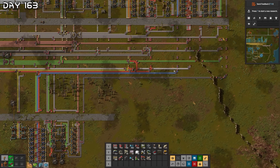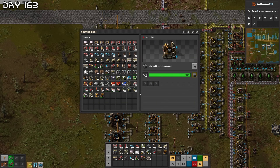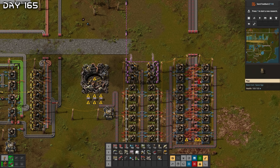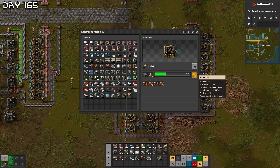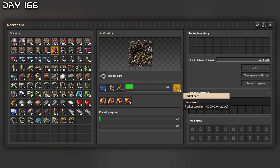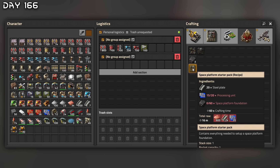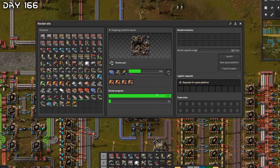Rocket silo — rocket fuel, how do we make that? We need solid fuel and light oil. We have a bunch of petroleum so this should work. Rocket fuel, low density, and blue circuits over here. Let's start this whole operation up — it's all working. Get some productivity modules. It's finally time — we have everything we need. Rocket parts incoming — it's actually happening! 52 rocket inventory. I should get a space platform starter pack.